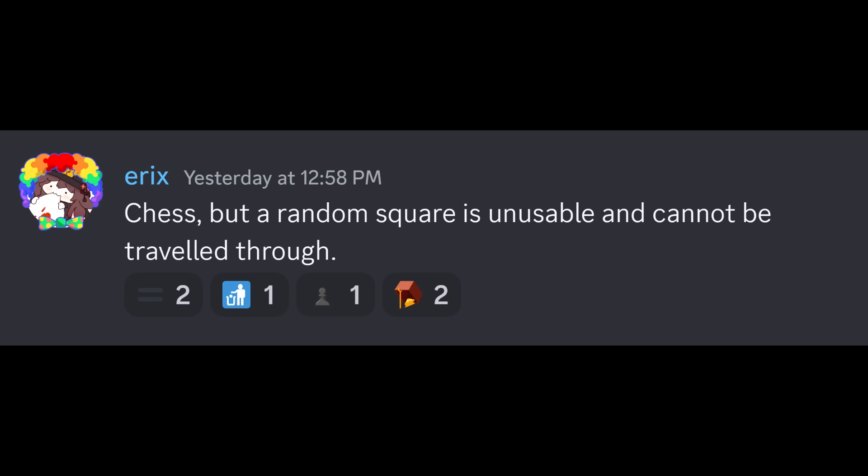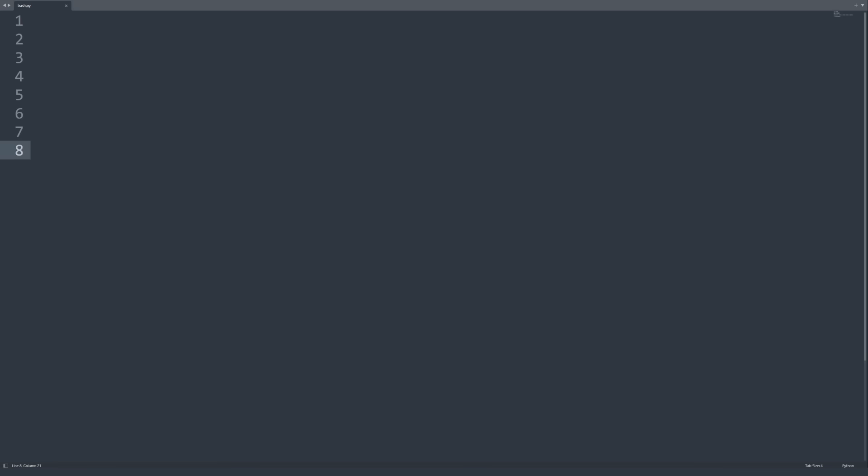100-rated chess, but a random square is unusable and cannot be traveled through. The magical word 'random' has been used — we'll write some code. Since we need random, we include the random library.